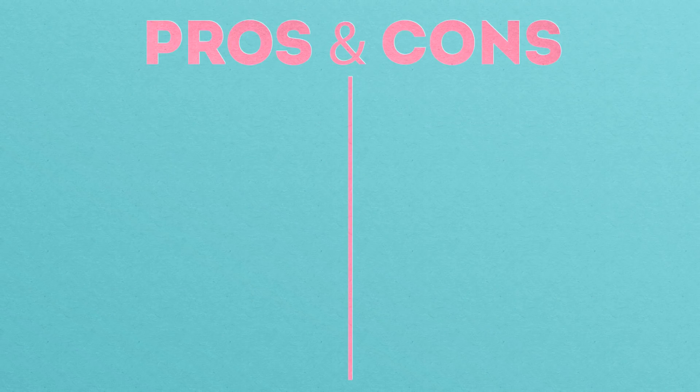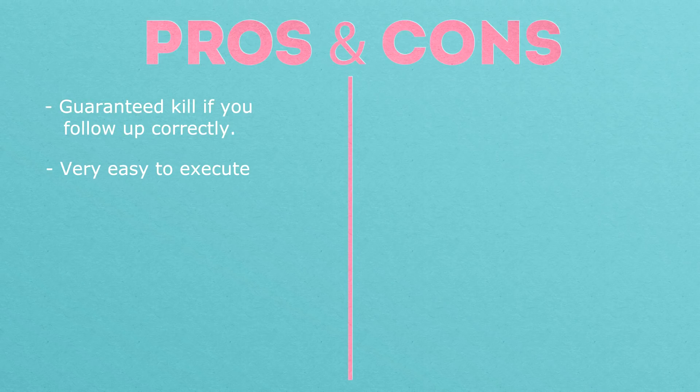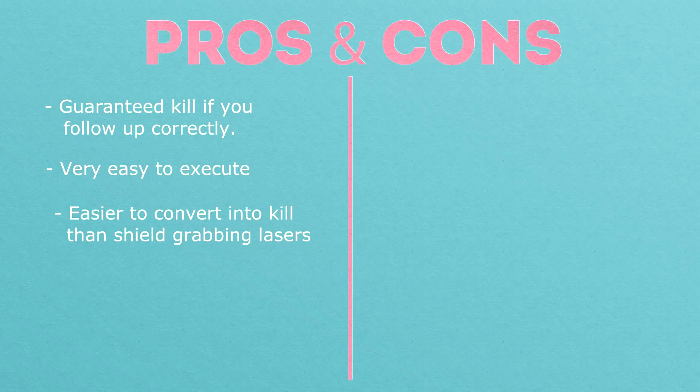Now it's time to look at the pros and cons of the technique. For starters, it's a guaranteed kill if you follow up correctly, and it's very easy to execute — all you have to do is hit down B. It's also often easier to convert into a kill than a grab, because Falco has fewer recovery options after getting hit. Another nice perk is that it also beats aerials from ledge, like Falco's dair vs ledge.